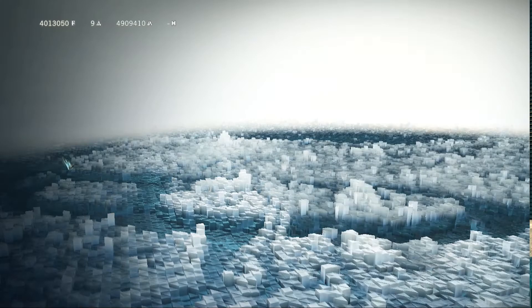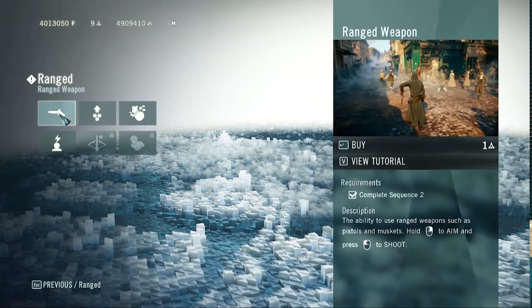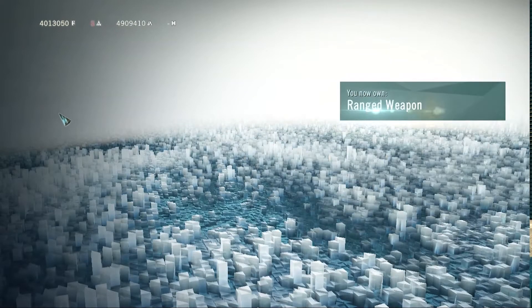The trick is to buy skills with the minimum cost — one or two sink points. Each time you buy one, you search the addresses in Cheat Engine with the number of points spent.